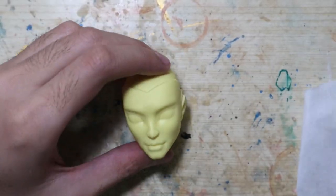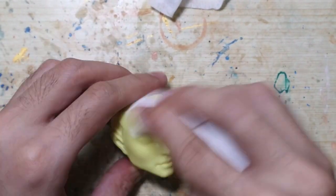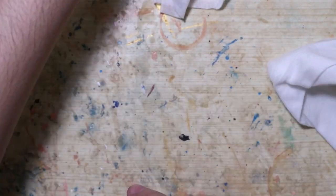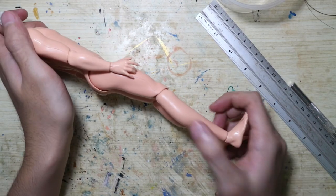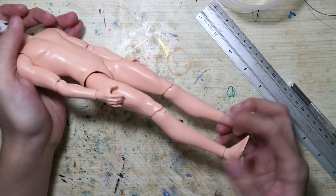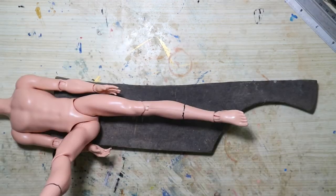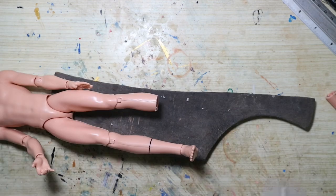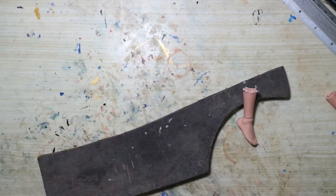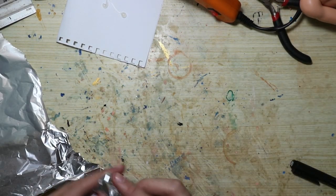Then I clean the head with some wet wipes. I always find Ever After High boy bodies have awkwardly short lower legs so I'm going to make them longer. Start by cutting them off. I fill the cavities with tin foil and hot glue. My old glue gun went up in flames — that's what I got for investing in a $1 hot glue gun — so I bought a $4 one.